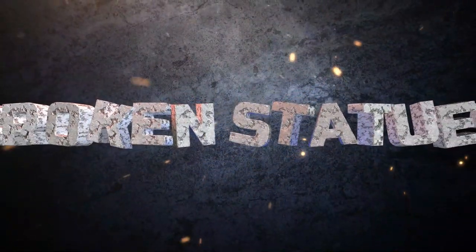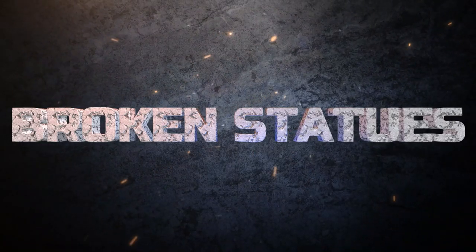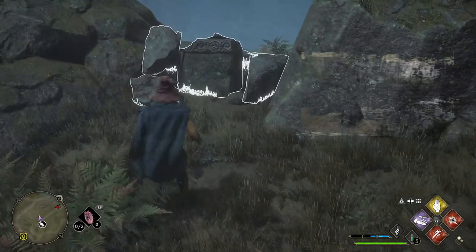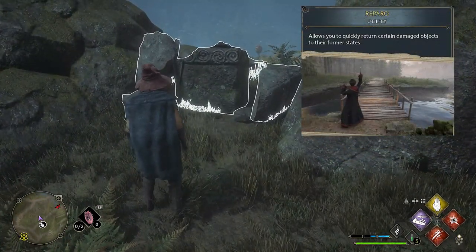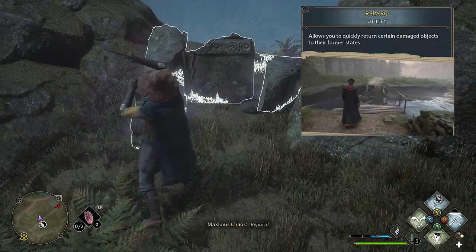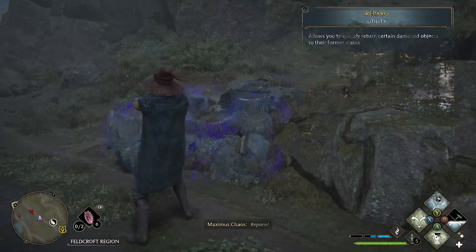Next up we have Broken Statues — another quite easy one. All you've got to do is make your way over to what looks like something crumbled. This one just needs the spell Reparo, which you'll use a few times to repair the statues. Once the last one is done, that completes the Merlin trial.